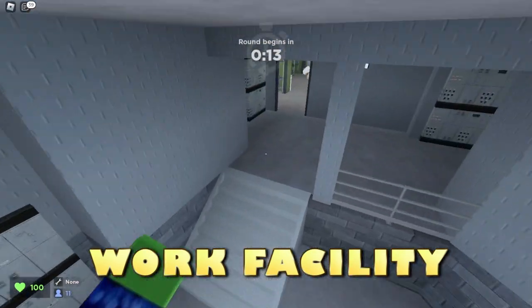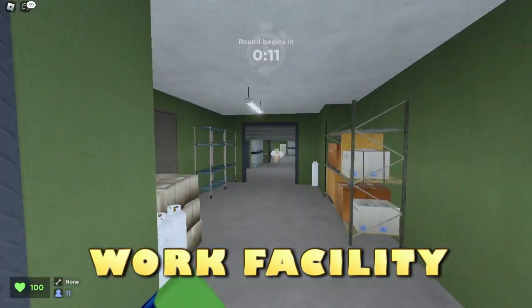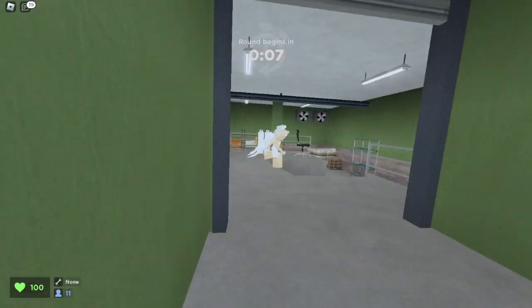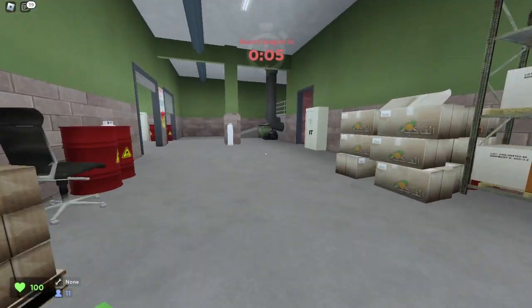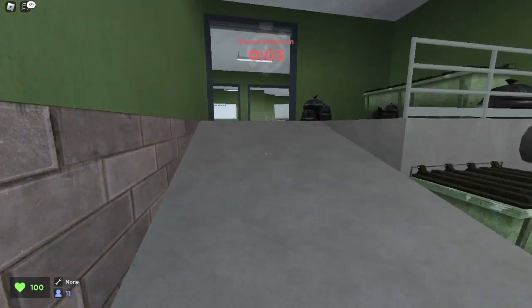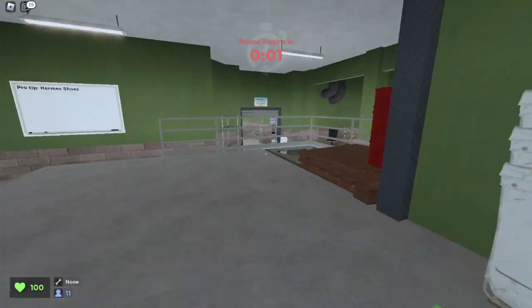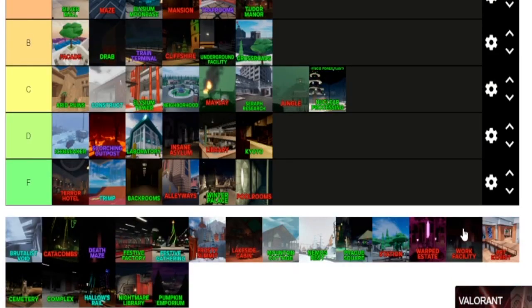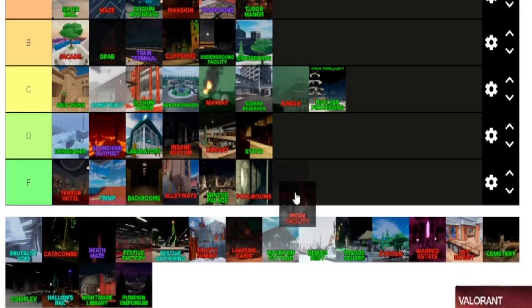Now we are on Work Facility. Personally, not my favorite map — not a lot of space here either. You can run into these walls really easily and just get caught, and then you're basically dead. If you run into something, you just slow down a lot and they'll kill you. Not a very good map. Work Facility is not the absolute best running space either. I'll give this one a D tier, not an F tier.